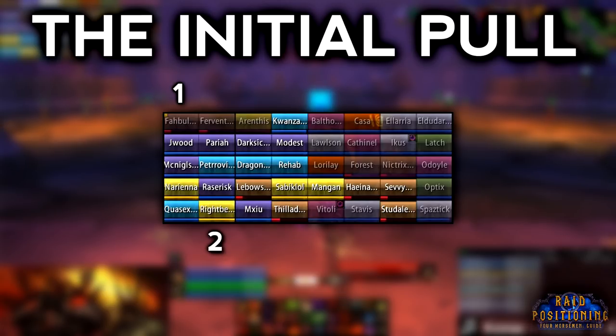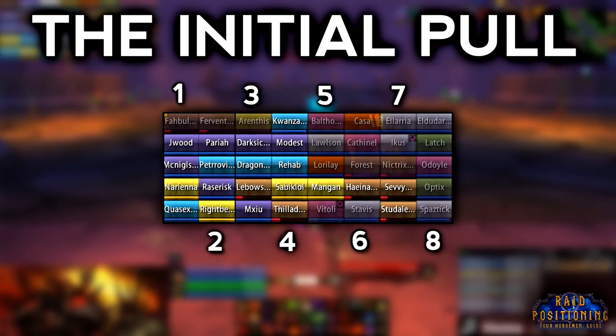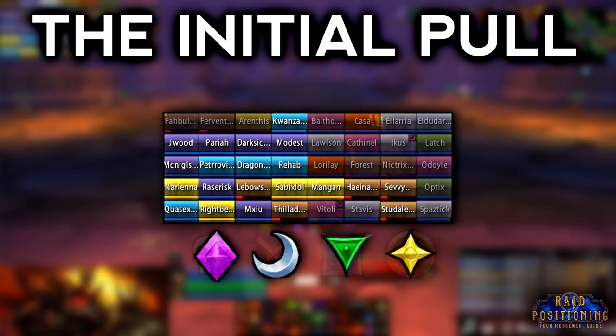Groups 3 and 4 will be the same composition, but these players will move to the safe zone, which is a spot in the middle of the room where you won't be affected by the marks — we'll show that later. Groups 5, 6, 7, and 8 will consist of your healers, 4 tanks rotating between Zeliak and Blaumeux, and any DPS left over. Finally, I recommend placing raid markers on all of your tanks to make it easier to see them and organize things — for example, the skull being relieved by Square after 3 marks have gone out.